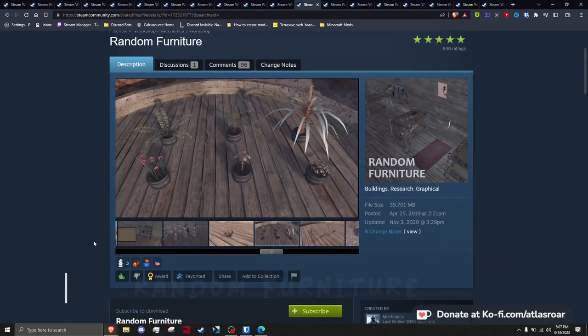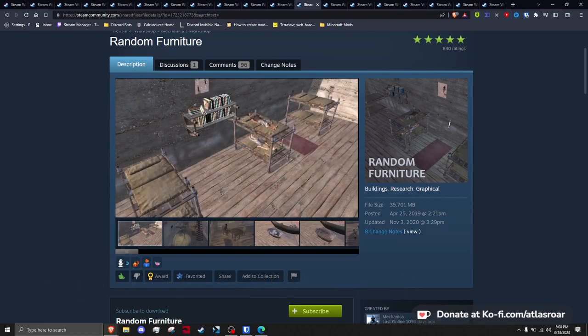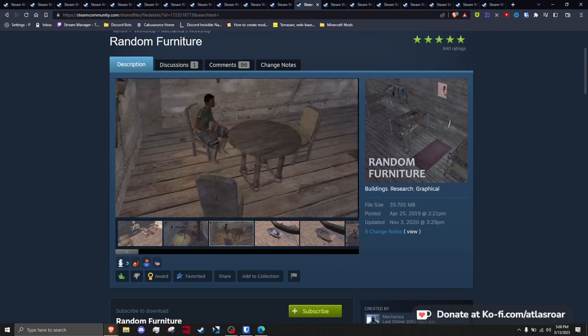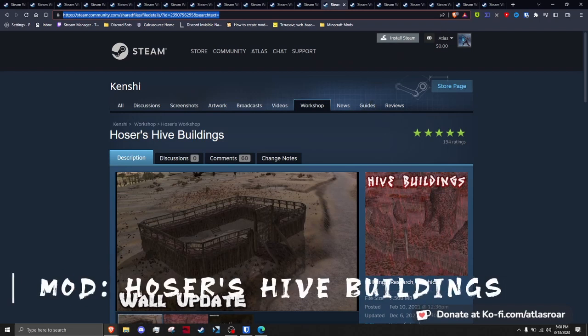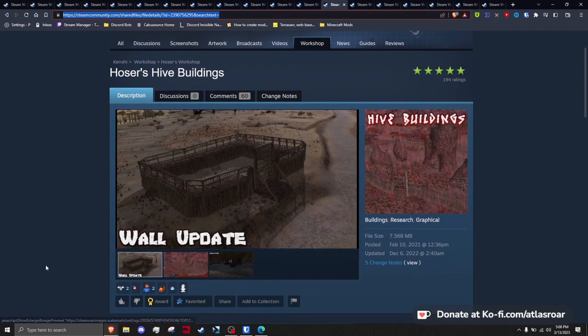Random Furniture Mod adds custom models of everything from bunk beds to bookshelves to new chairs to bathtubs that work like beds, to giant tables with maps on them. And yes, solar panels are canon — they can be seen on the Defensive Gate 5. Hoser's Hive Buildings adds new fences and gates, a Hiver tower variant, and new shacks for them. This mod does not distribute these buildings to the Hivers, but a mod much later in the list does.